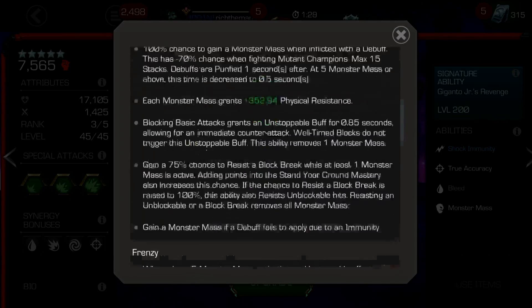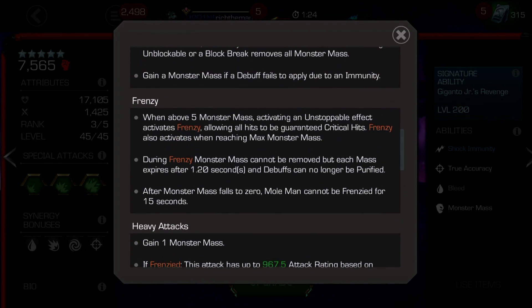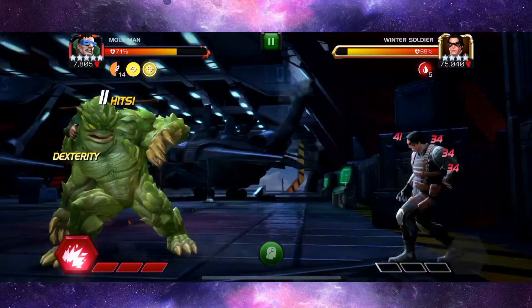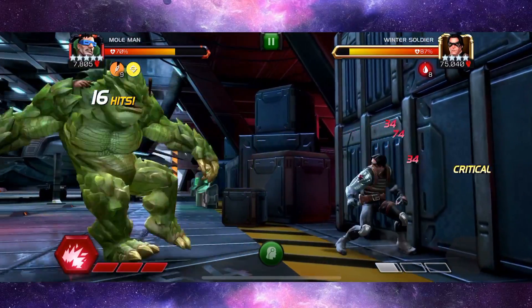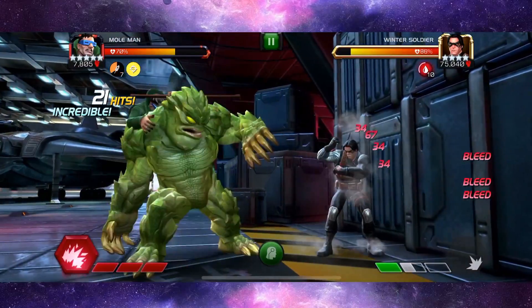There is another method where you build up to 15, you then go into frenzy, and what you can do — when you're just about to go down to one frenzy charge — is smash in an SP3, which gains you 10 monster mass and makes you frenzied if not on cooldown. So basically it's like a refresh, and I found that method kind of works.